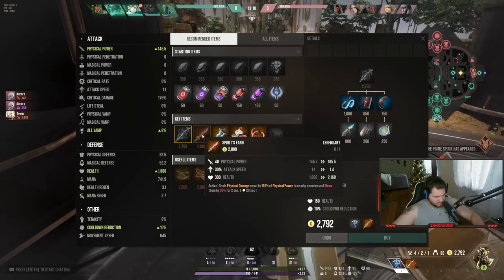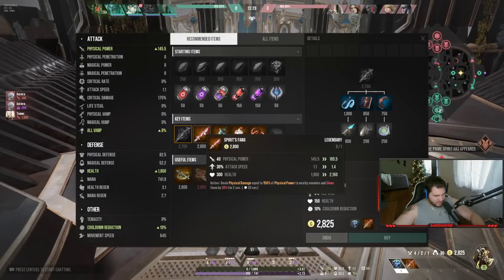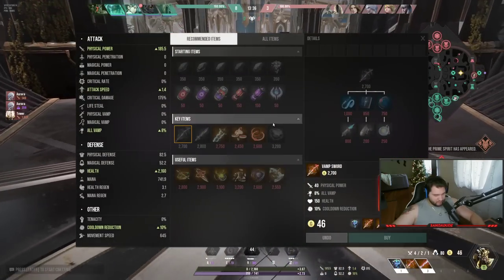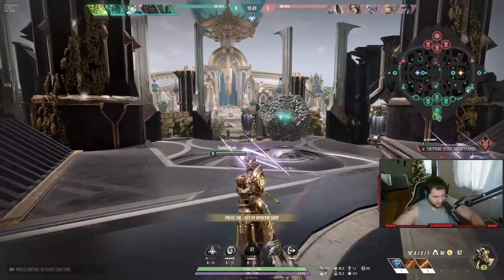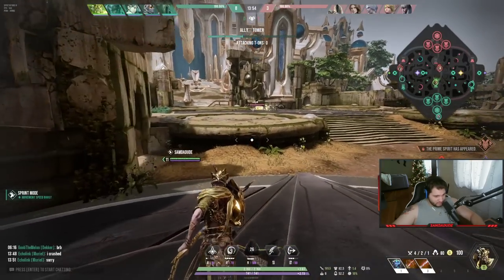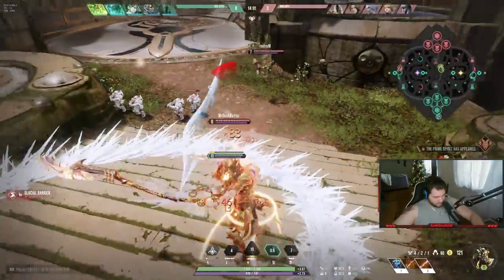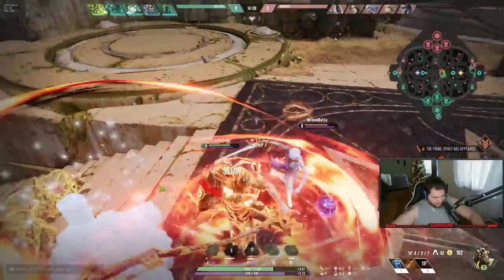This item gives me 300 health. I'm deciding between attack speed and cooldown reduction — since I have to play mid, I actually want some attack speed. This item has an active: if I press three, it activates and deals 150% of my physical power to nearby enemies, then slows them for two seconds by 30%. It's a really good active with a very short cooldown.